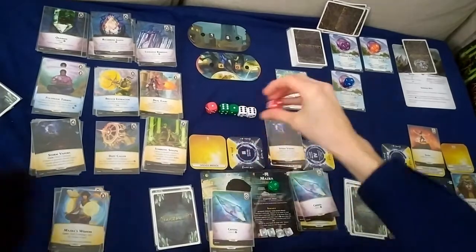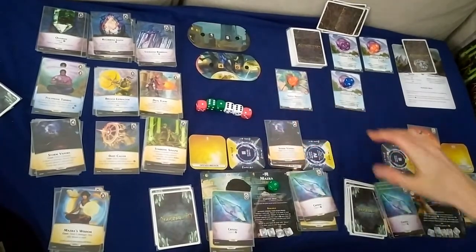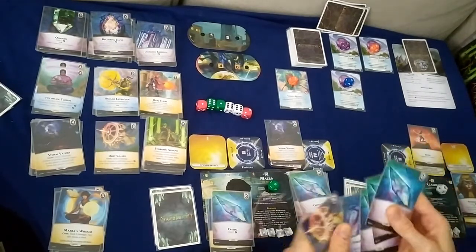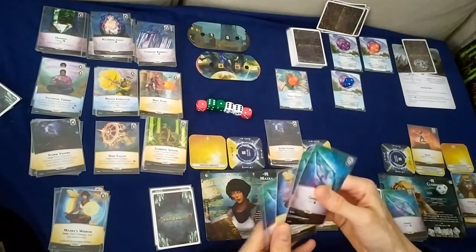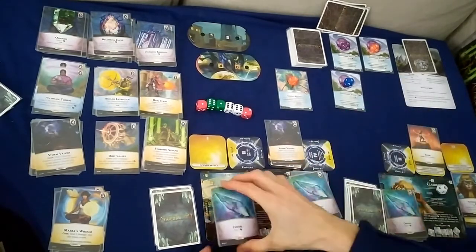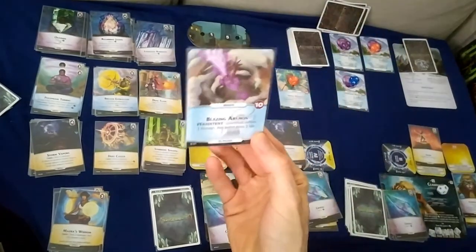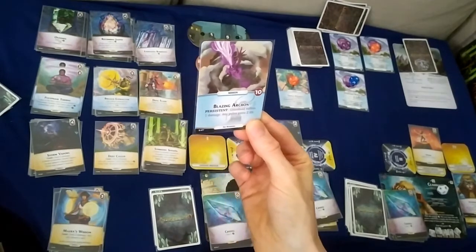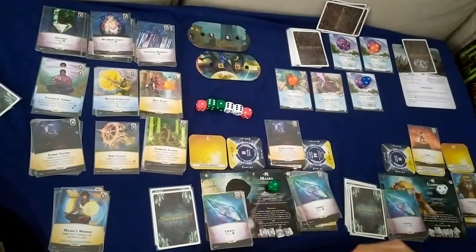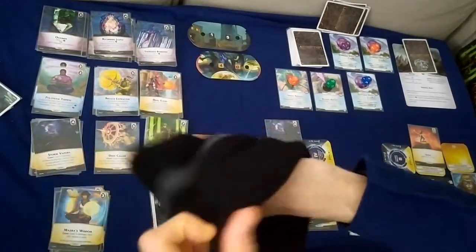Nemesis turn: any player discards their most expensive gem. Most expensive for Claudia is Energized Rubidium, for Masra it's just crystals — I'll choose Masra. Then Blazing Archon: Gravehold suffers one damage, any pylon gains two life — life of ten.